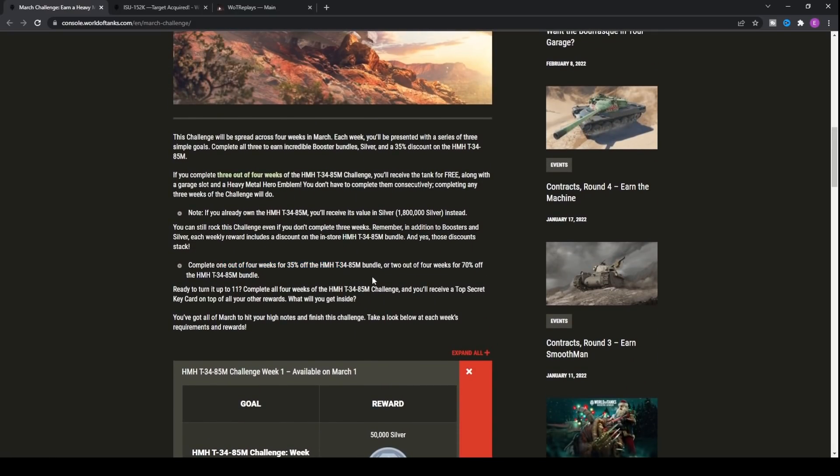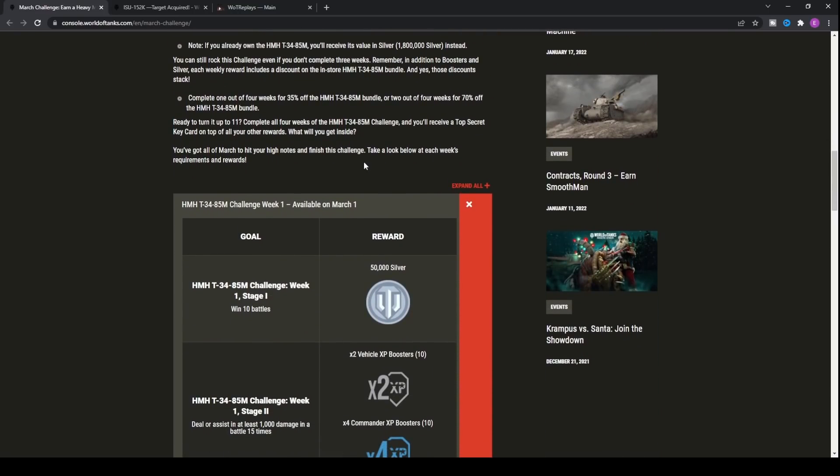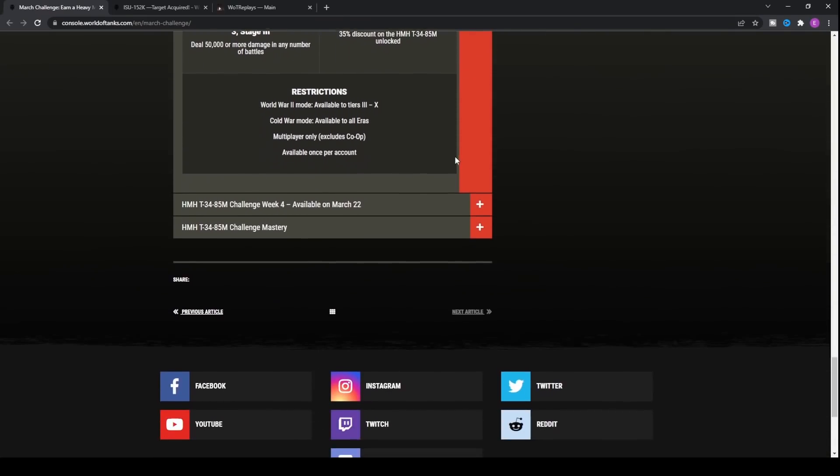You need one out of four weeks for 35% off, or two out of four weeks for 70% off. I really do recommend you try and complete all of them to earn incredible booster bundles, silver, and the 35% discount. This tank is super good and one of my favorites at tier 6.